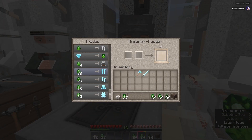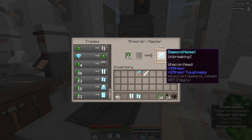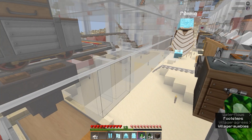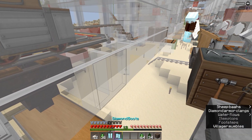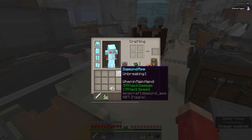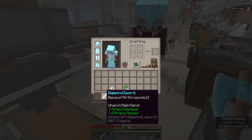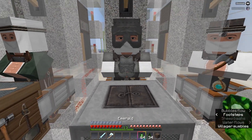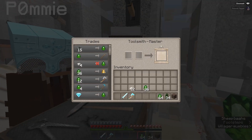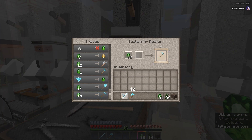This toolsmith has a pickaxe, and this guy has armor. Here's 36 more emeralds. Diamond's a good look on you, actually. Do we have someone who sells a mining pick as well? This guy here at the end — nice. And a shovel, even a hoe.